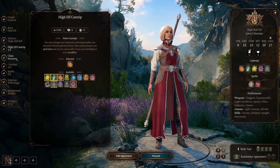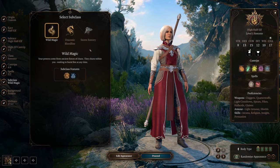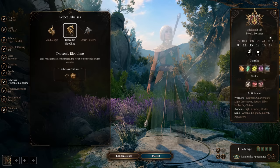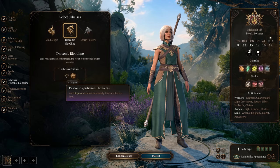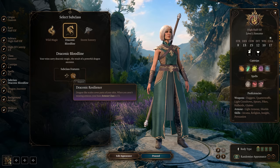Now we go down to select our subclass. All three are good — Wild Magic is probably the least optimal but a whole lot of fun, and Storm Sorcery is also good. But for this build, we are going to go with Draconic Bloodline. This is going to do several things for us, starting with giving us a bonus to hit points and a bonus to armor class as well. So this is another way we're going to get that AC up.